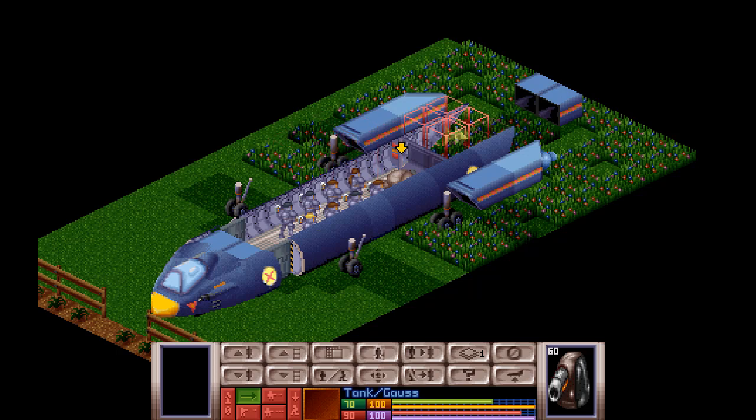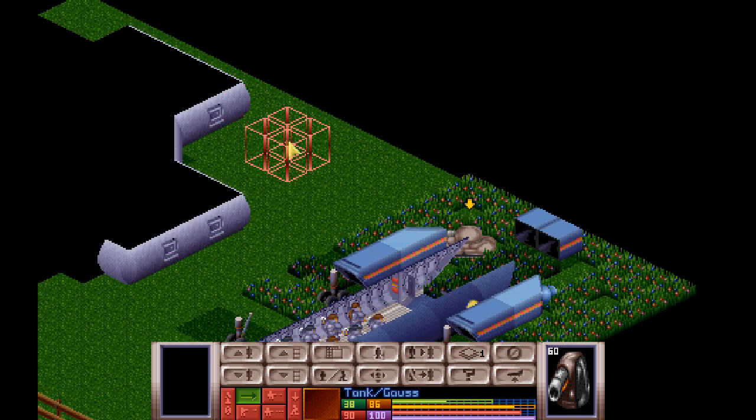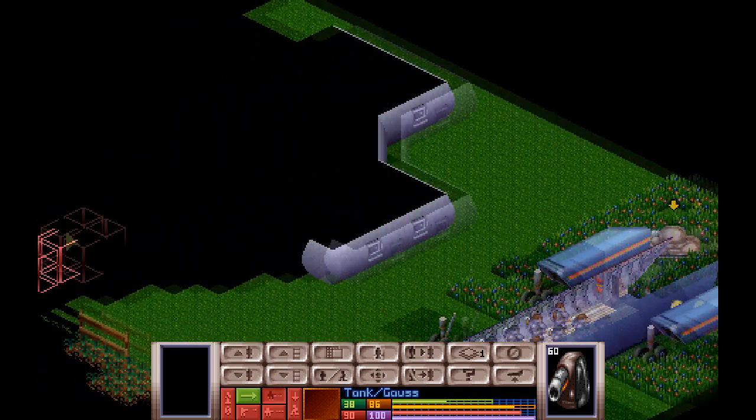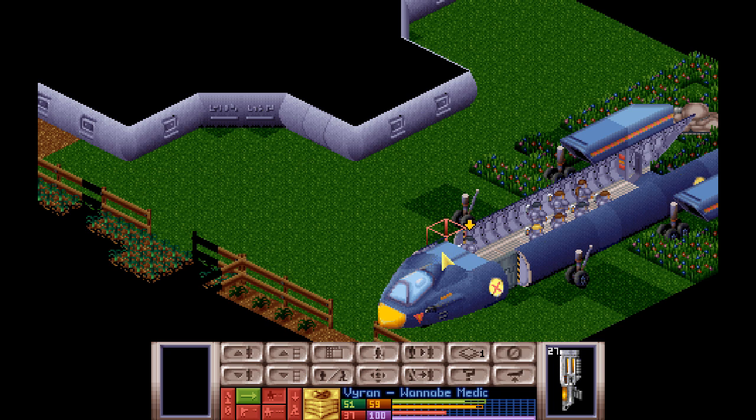Let's continue playing Open XCOM Final Mod Pack. We're seeing what's turned up at the farm, and what has turned up at the farm so far is a UFO. What a surprise. Also the door is there, which is an unusual one, but it does mean that we can have Vyron just go and look at it here and be reasonably safe in that location.